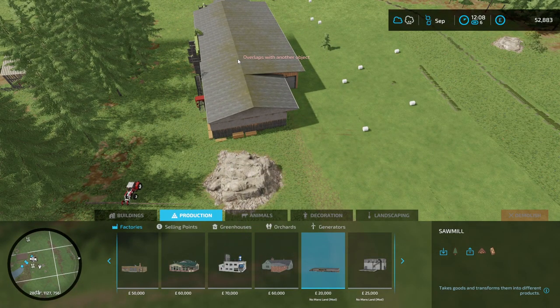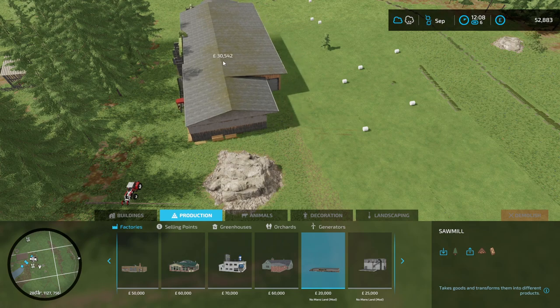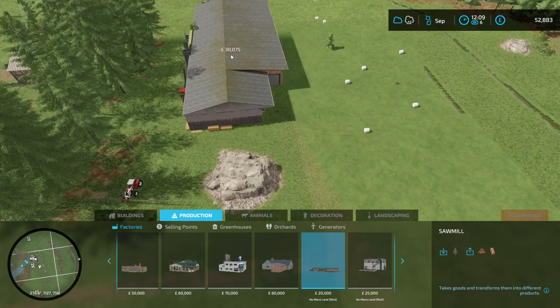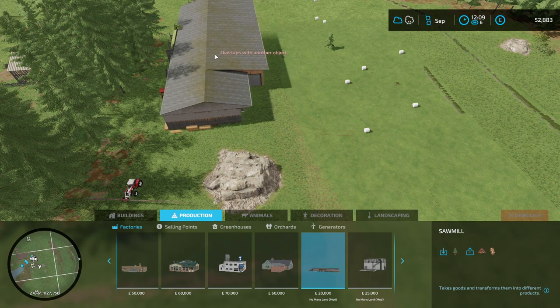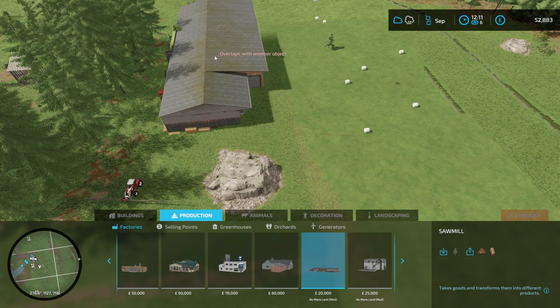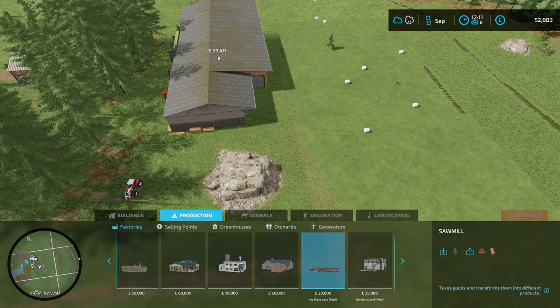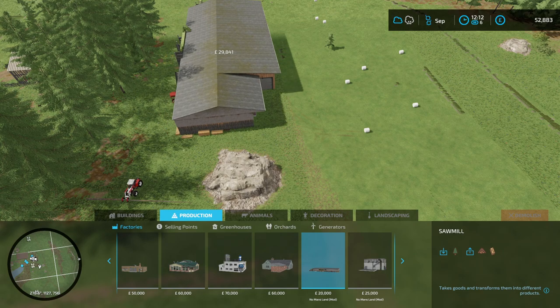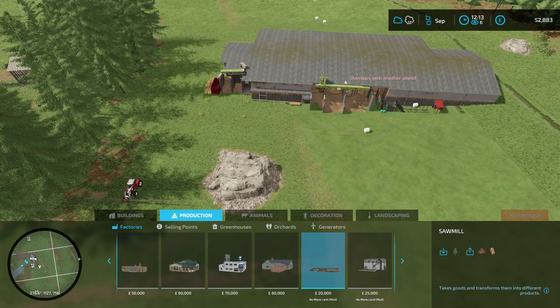It says the sawmill costs £20,000 but I'm being charged £30,000. The extra cost is because it's not just placing the building — it's also levelling the land. The landscaping tool kicks in alongside the building placement to flatten the gradient. There's still a gap we can use to access the other side. I'll rotate it to show the three hazard symbols — these are the three points of interest we'll need access to.